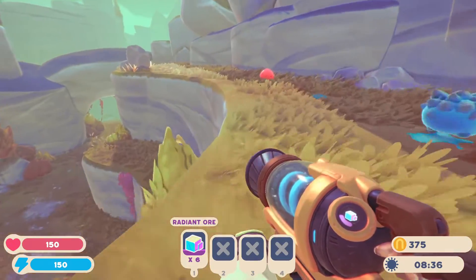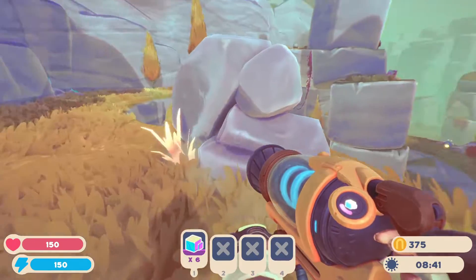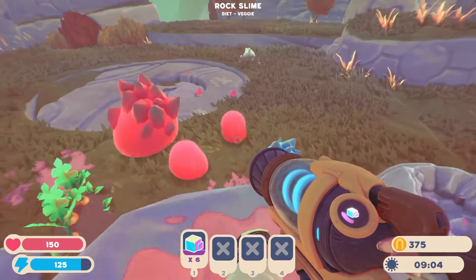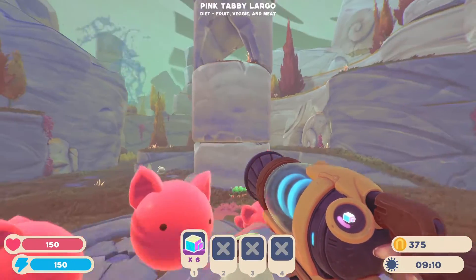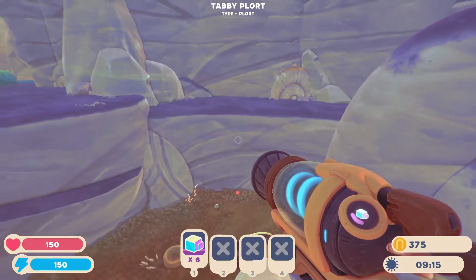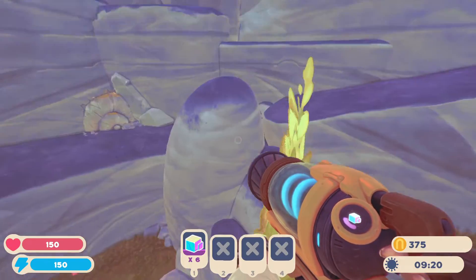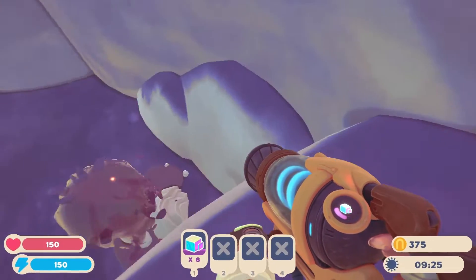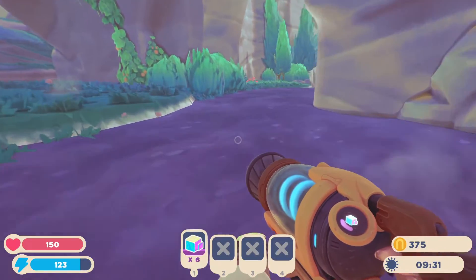Looks like we're getting lucky today. There is sometimes a second one — they vary on what's where and when, just to be annoying. However, if you come down here, there is sometimes a Radiant Ore here, not right now. But if you come over to this geyser, you can shoot up and just make it here, and then a normal jump will take you over the edge. You can come down here — there's sometimes Radiant Ore along here, sometimes not, unfortunately.